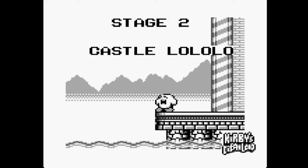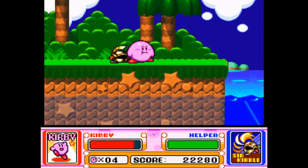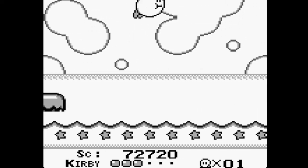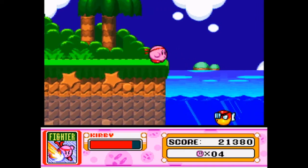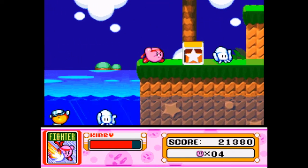Here's where things start getting interesting. Instead of going to Castle Lolo, you skip straight to Float Islands, which I'm okay with as I never really liked the Castle Lolo stage all that much. But remember all the giant bodies of water you had to fly over in Float Islands? Well, here's the only one in Kirby Super Star. So much for Float Islands.